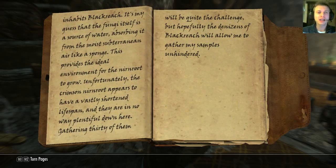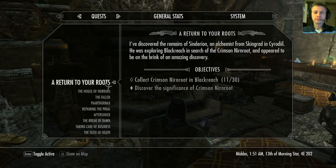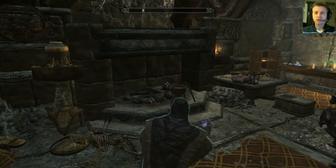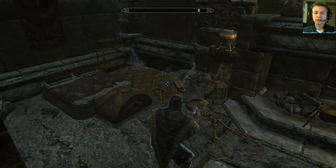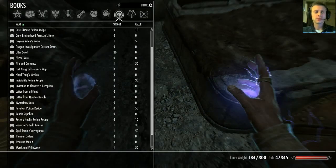'I was certain it would take at least 30 of them to provide the necessary catalyst. My initial research seems to indicate that the crimson Nirn Root has a similar affinity for moisture as the garden variety, but also maintains some sort of symbiotic relationship with the enormous fungi that inhabits Blackreach. It's my guess that the fungi itself is a source of water, absorbing it from the moist subterranean air like a sponge. Unfortunately, the crimson Nirn Root appears to have a vastly shortened lifespan, and they are in no way plentiful down here. Gathering 30 of them will be quite the challenge, but hopefully the denizens of Blackreach will allow me to gather my samples unhindered.' Yeah, I very much doubt that. So let's consider our quest, A Return to Your Roots. I've discovered the remains of Cindarian, an alchemist from Skingrad in Cyrodiil, who was exploring Blackreach in search of the crimson Nirn Root and appeared to be on the brink of an amazing discovery. So we're going to complete his work.